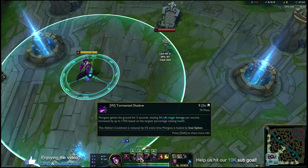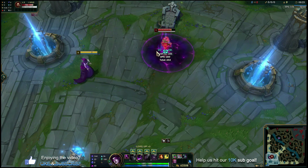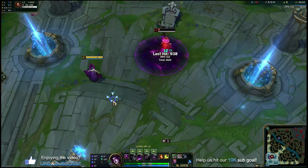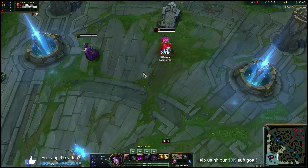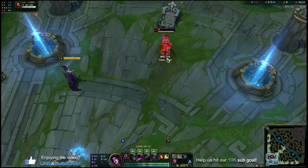W is your bread and butter as Morgana. You're going to pick up your W first — since you won't be doing crazy invades you don't need the Q snare early — and this is also the ability you're going to max first. It puts a circular area of damage on the ground that deals magic damage over five seconds, increasing based on the target's percent missing health. Because it's such a wide hitbox, you can cast it from far away, making it a safe way to get last hits on minion waves, push waves, and poke the enemy champion all at once.